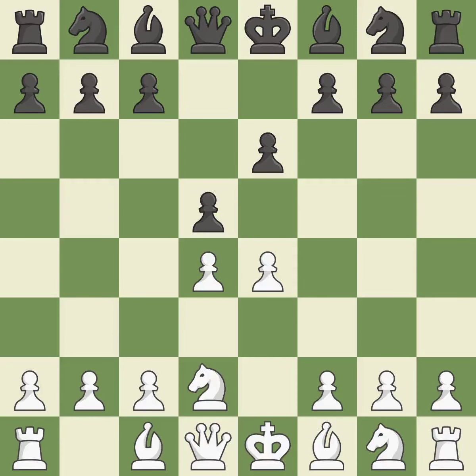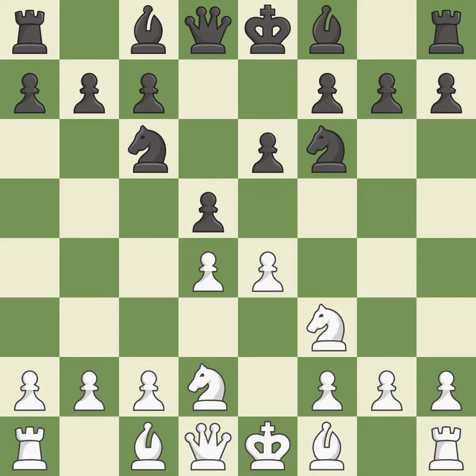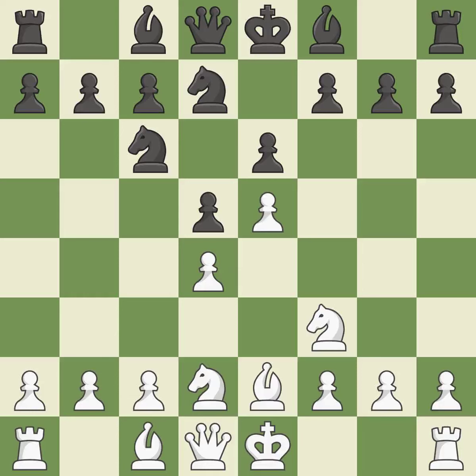Nd2 develops the knight and defends the E4 pawn. Nc6 develops the knight toward the center and attacks the D4 pawn, but blocks the C pawn. Ngf3 develops the knight toward the center, defends the D4 pawn and controls the E5 square. Nf6 develops the knight toward the center, attacks the E4 pawn and defends the D5 pawn. E5 closes the center and attacks the knight on F6. Nd7 retreats the attacked knight. The bishop develops toward the center and prepares castling. F6 attacks the E5 pawn but weakens the E8-H5 diagonal to Black's king.